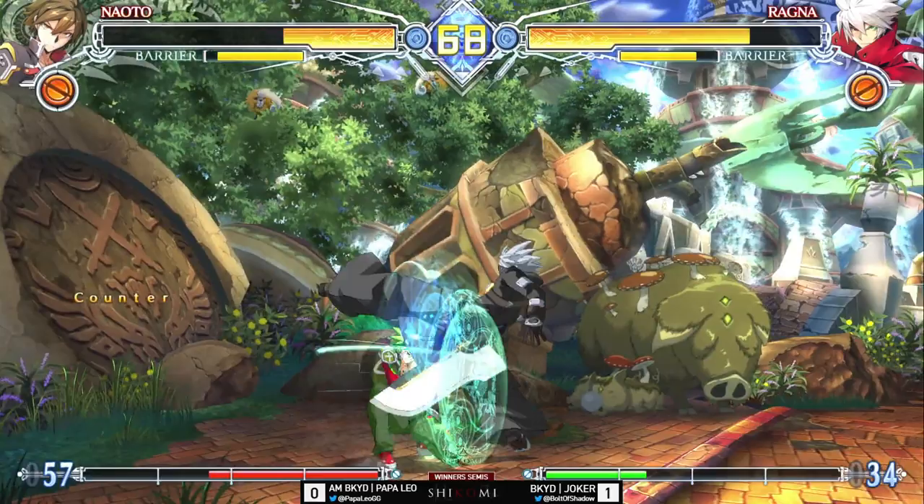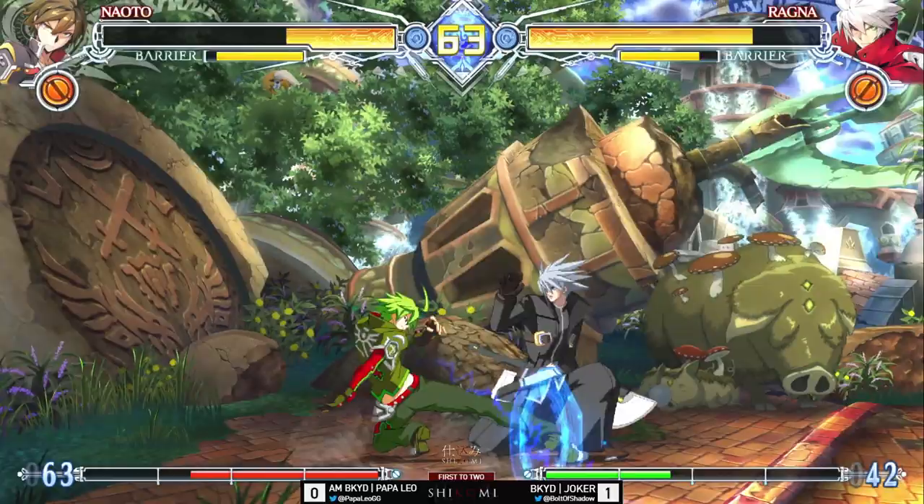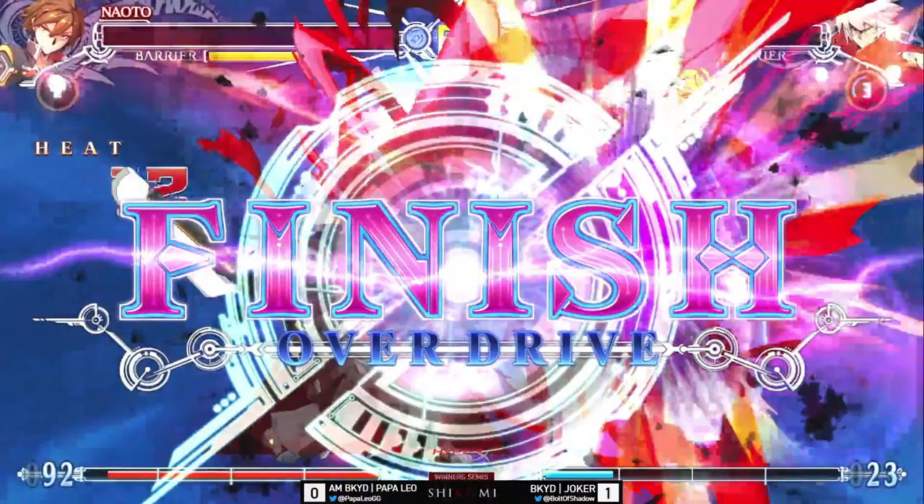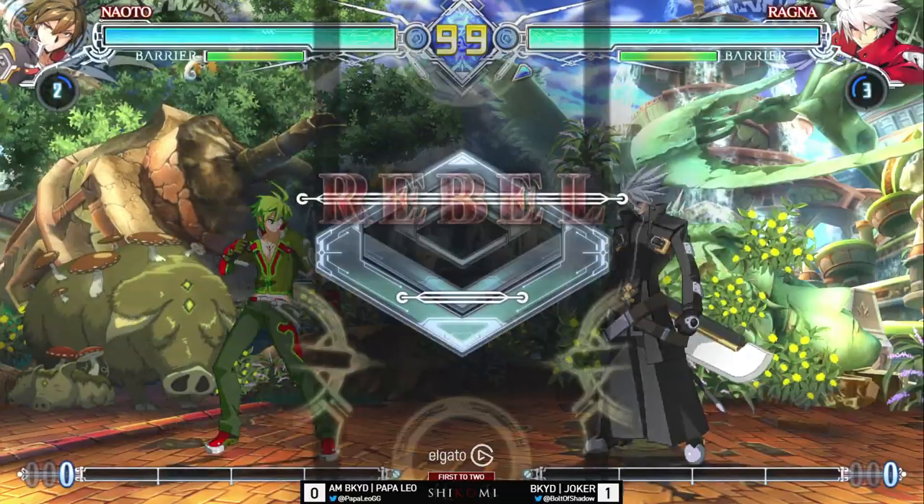Trying to DP out — yes, trying to DP out and he immediately gets punished and gets put right back on defense. Trying to go for a burst but completely wrong place, wrong time. And with the Carnage Scissors finish — Joker takes it home! Joker is playing his life away right now, he's doing very well.